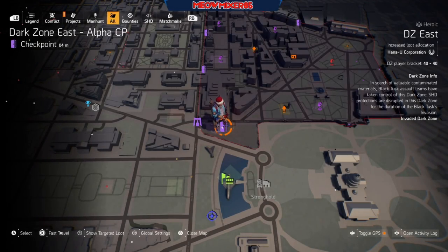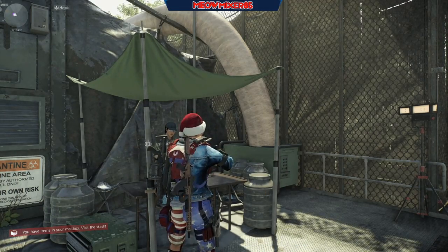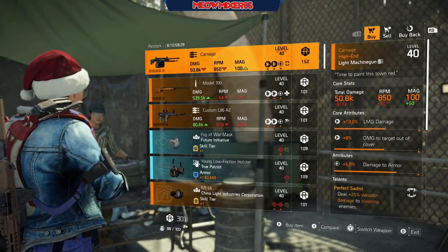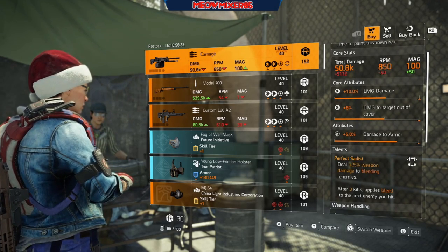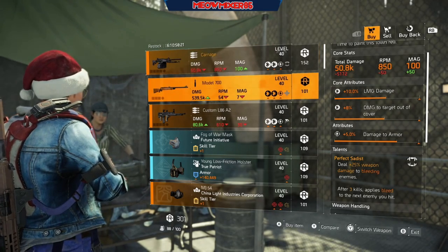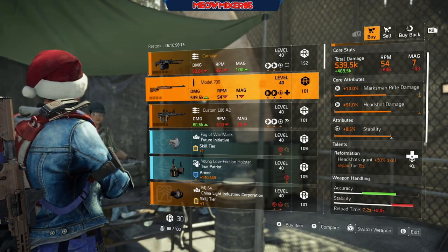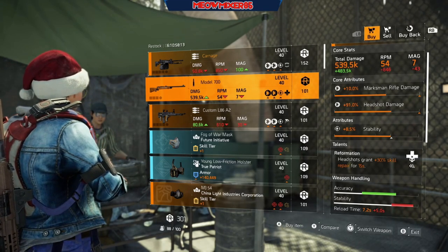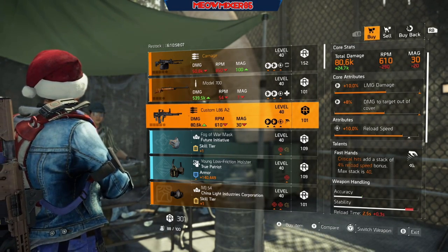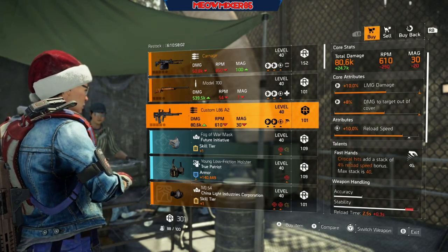And now to the Dark Zone vendors — keep in mind these vendors only take Dark Zone credits, which can only be found in the DZ. First we've got Carnage with 10 LMG damage, 8 damage to target out of cover, 5 damage to armor, and Perfect Sadist. A Model 700 with 10 marksman rifle damage, 91 headshot damage, 8.5 stability, and Reformation. A Custom L86 A2 with 10 LMG damage, 8 damage to target out of cover, 10 reload speed, and Fast Hands.